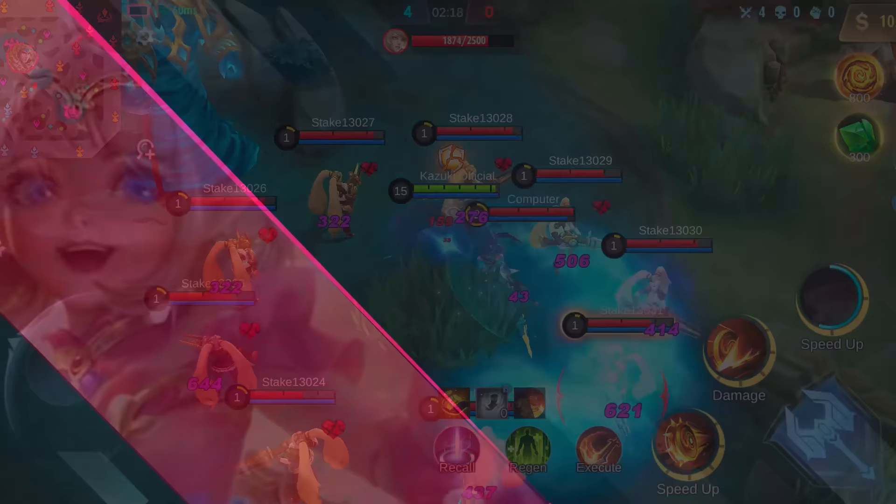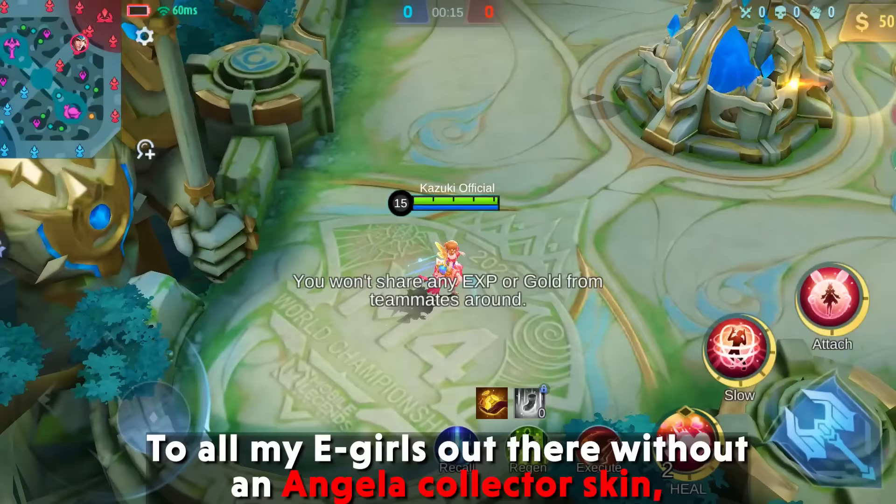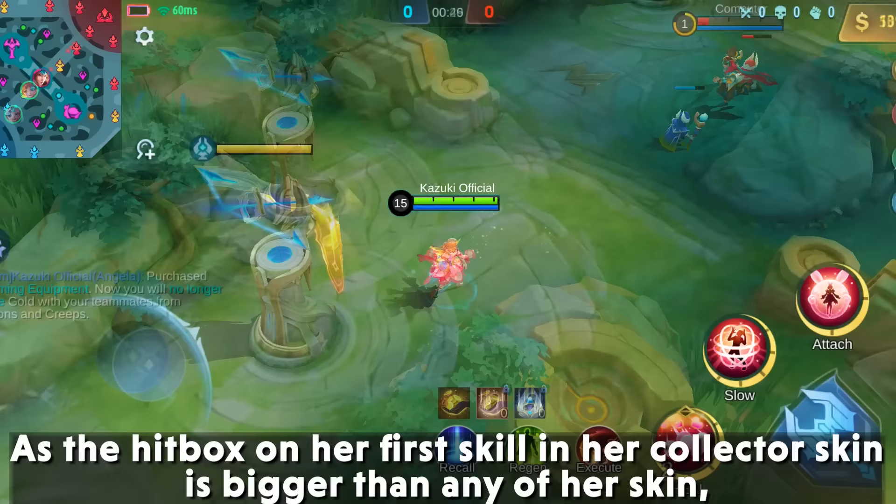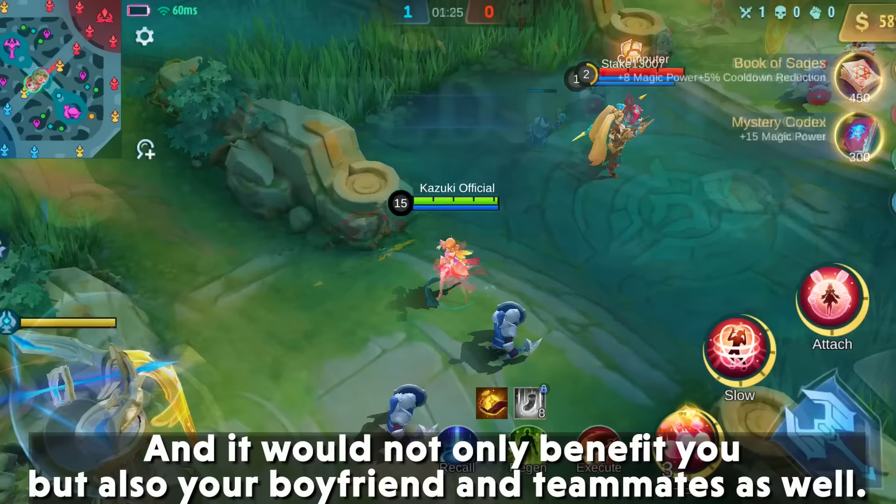9. Angela Collector — To all the Angela mains out there without an Angela Collector skin, force your boyfriend to buy you the skin on the next collector phase from the Kazuki official store. The hitbox on her first skill in the Collector skin is bigger than any of her other skins, and it would not only benefit you but also your boyfriend and teammates as well.